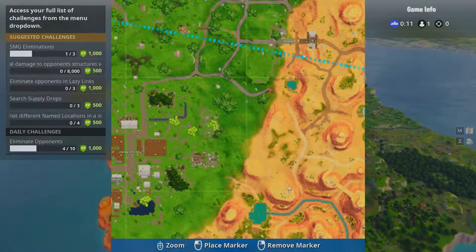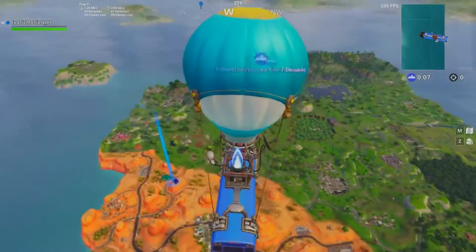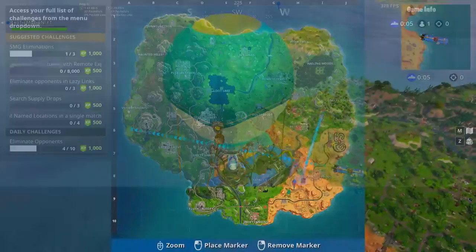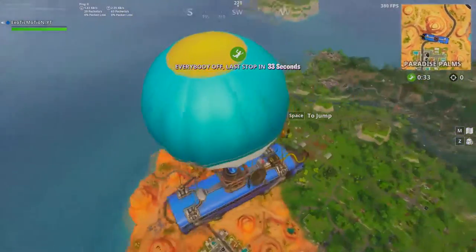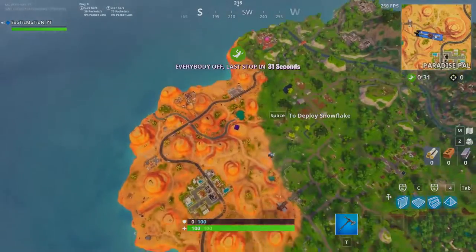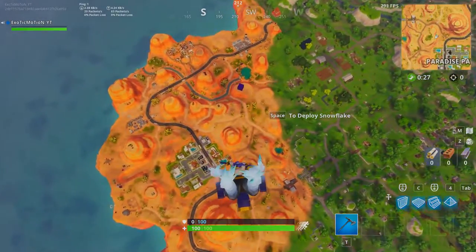If you zoom in, you can see cactuses all over this spot right here. So I think we're going to go there. And there's supposedly, as you can see exactly right where I marked, there's this purple cube just sitting there. So we got to go find out what the heck this cube is. The reason we're doing it in Playground mode is because if we go to a public match, people are just going to destroy us.